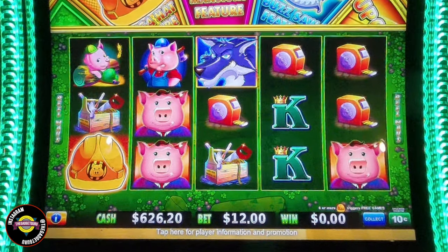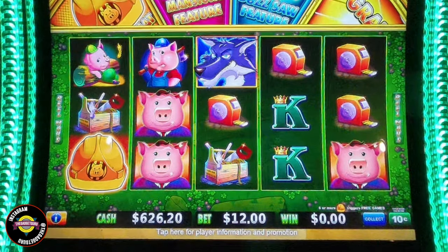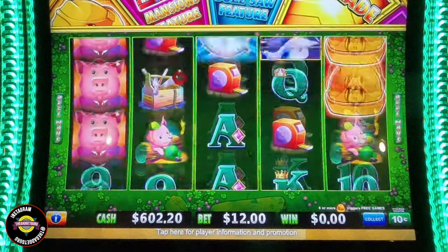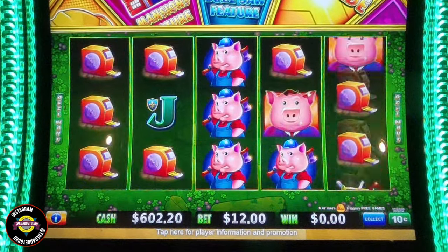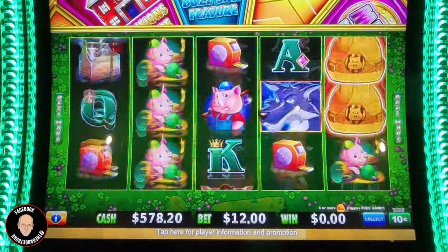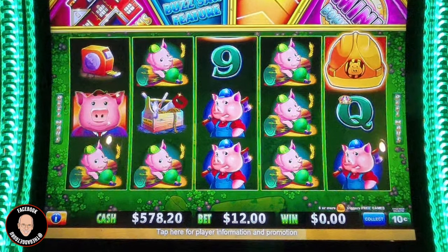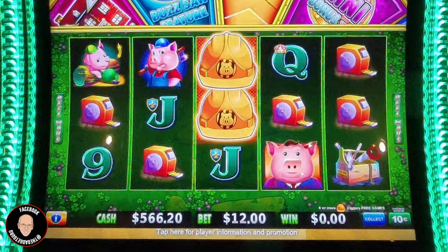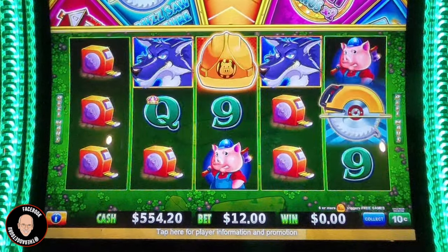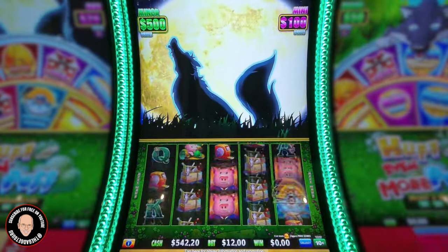Let me see — can I change the denomination here? Nope. Ten cents is as high as you can go down here. One of my rules of thumb when I'm sitting down to play a slot is the 100x rule. I don't know if it works, but it gives me the opportunity to try to get a bonus. What that means: if you're betting $1 per spin, it doesn't matter what your denomination is. Oh look at this — we've got a howling bonus!